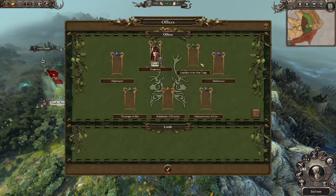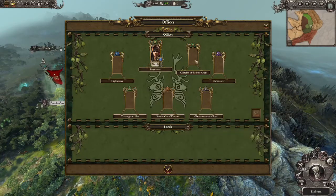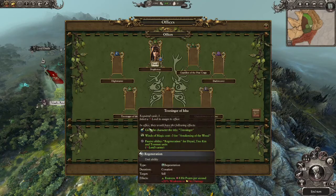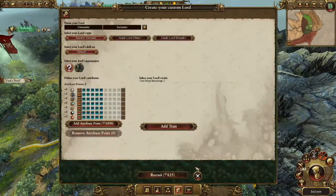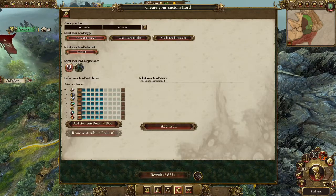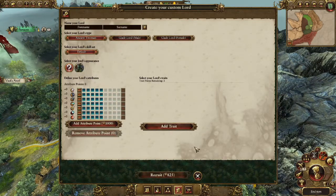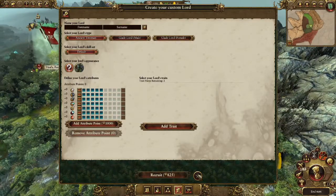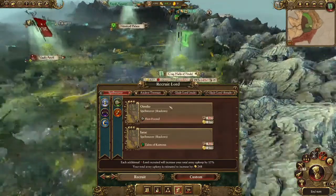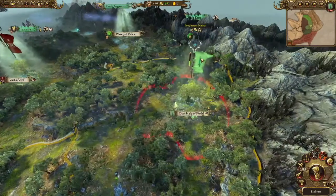I also have the Custom Lord Creation mod. I'm not going to be abusing it, but if anyone would like to leave a comment below and let me know what they think about Total War Warhammer Wednesday, I can make a custom lord named after them — maybe give them a trait they want, have their stats go a certain way. I can't make the Spellweavers because Custom Lord Creation hasn't been updated, but I can make Treemen, Gladelords, and female Gladelords.